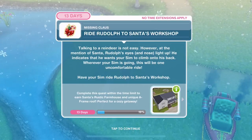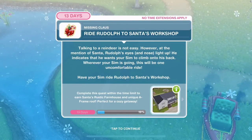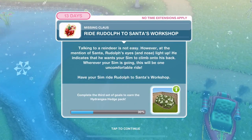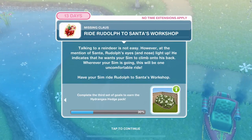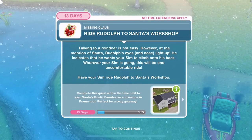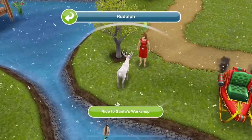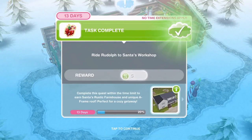Ride Rudolph to Santa's workshop. Talking to a reindeer is not easy. However, at the mention of Santa, Rudolph's eyes and nose light up — he indicates that he wants your Sim to climb onto his back. Have your Sim ride Rudolph to Santa's workshop — we're going to get on the back of Rudolph. Ride to Santa's workshop. We're here. I love Santa's workshop.